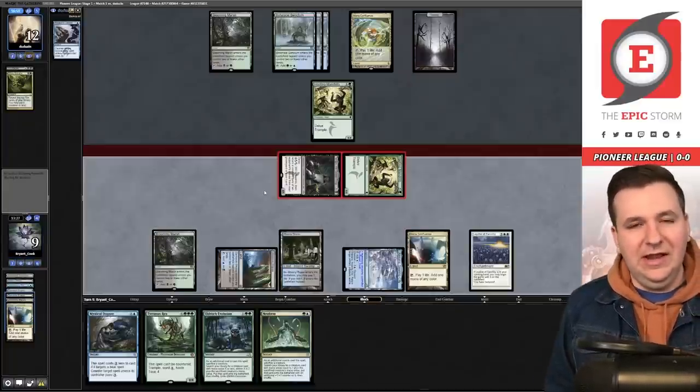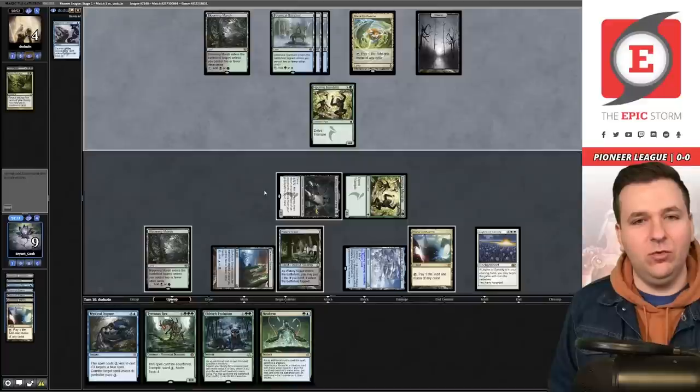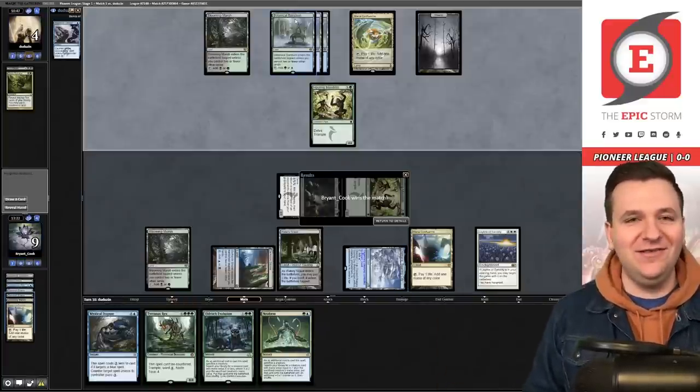We swing with both creatures this turn — we can win the race. Next turn we have lethal on board unless they play another blocker. Match one goes to us in the mirror match — all five rounds of entertaining magic still to go.